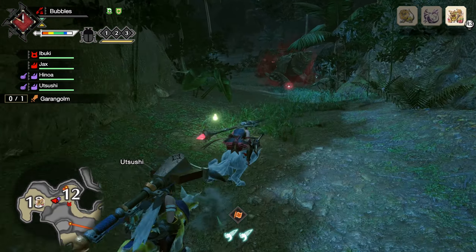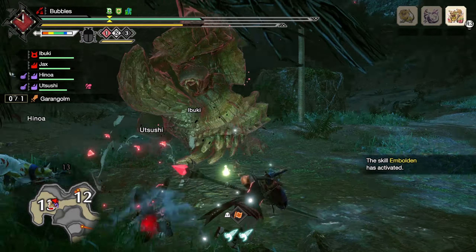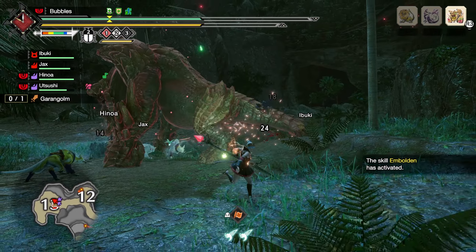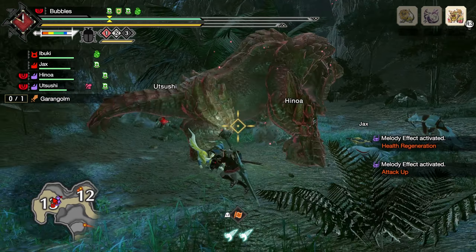This is going to be a full raw poison build. That means we're going to be doing a lot of aerial shenanigans, because the Awakened Kinsect Attack actually launches you up into the air, so it would be optimal to make use of the opening that we get. I think it's his foot. There we go - just needed to create an opening like that, and we get going.